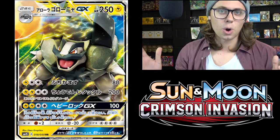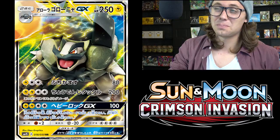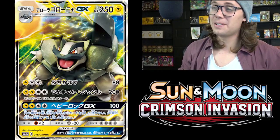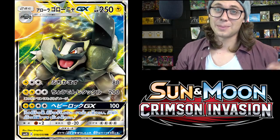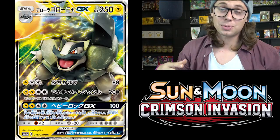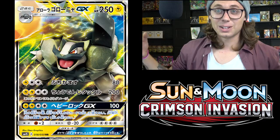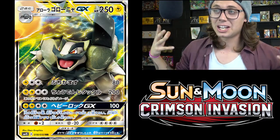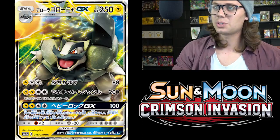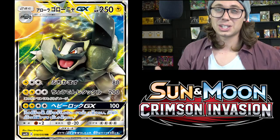At first, Alolan Golem GX was at the bottom of the barrel for me. It is a Stage 2 Pokemon GX with 250 hit points, Lightning type. He's super cool looking — he's got that big Hawaiian rock thing going on, and that mustache and beard thing. But I don't see him as being super playable. Lightning as a Stage 2 is kind of an awkward position to be in.